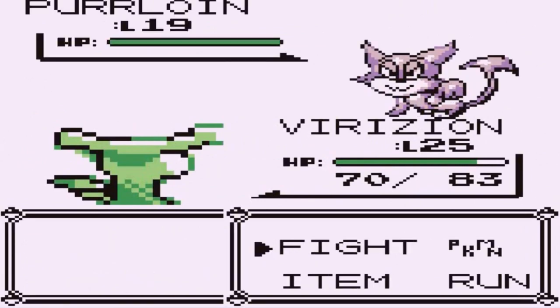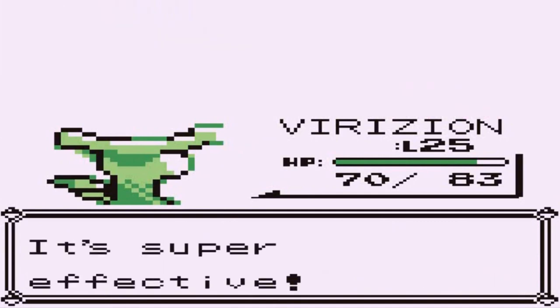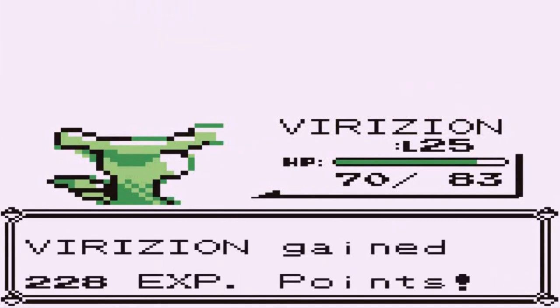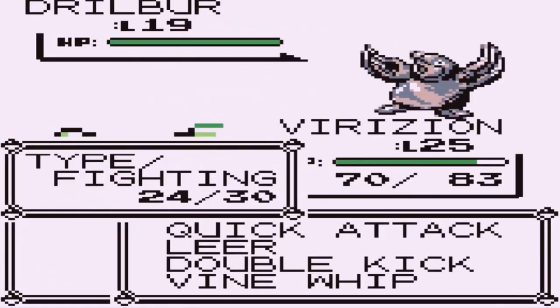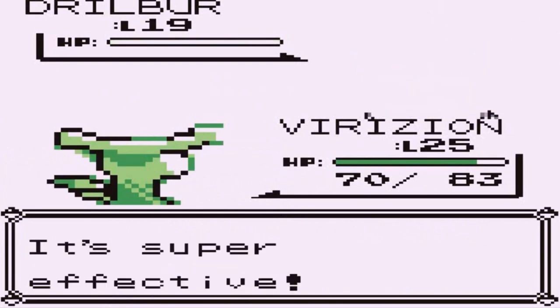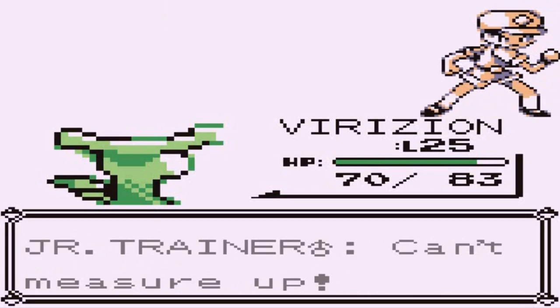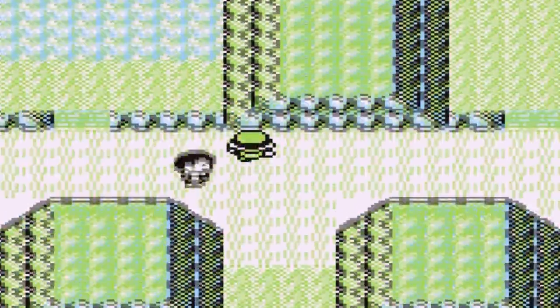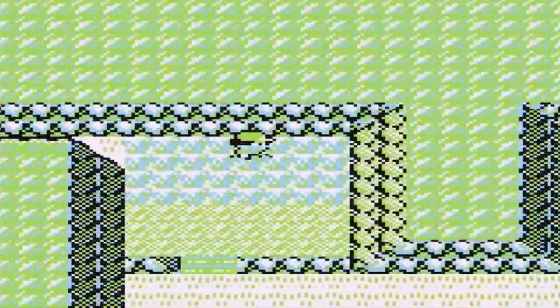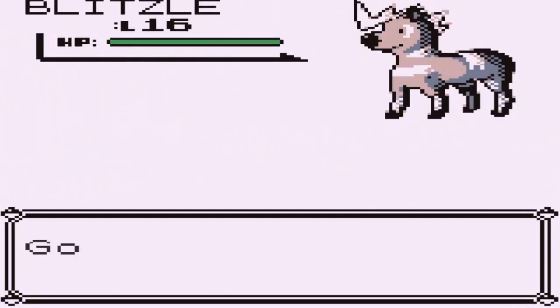A Drilbur appears — I have one in my PC called Drill Monger. I've been thinking that if we manage to get an Oshawott, I might remake my Pokemon Black team. A Blitzle appears in the grass but it's not worth catching. There's a hiker to heal our Pokemon — Mudslide, this is all for you.